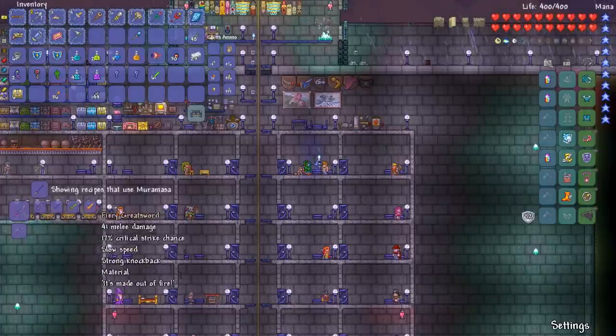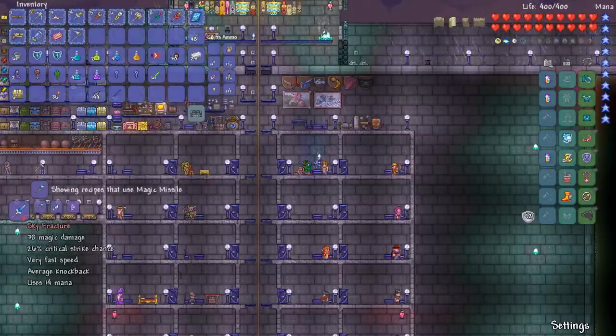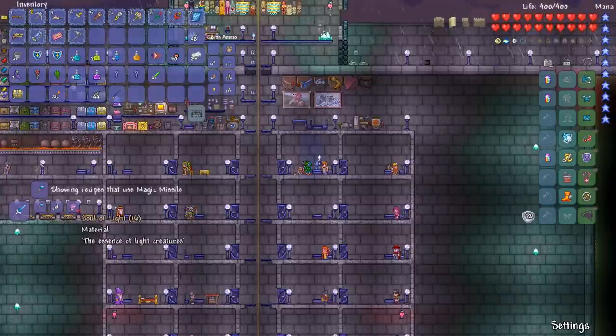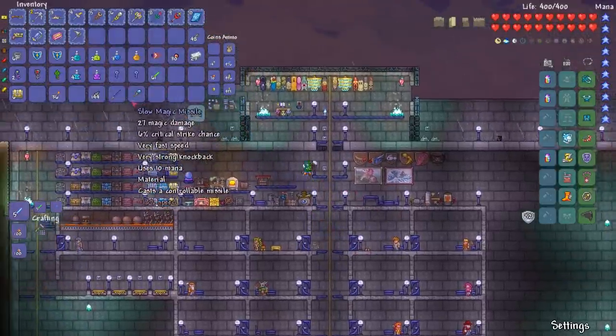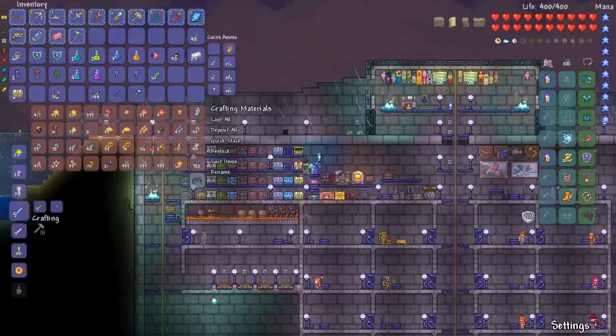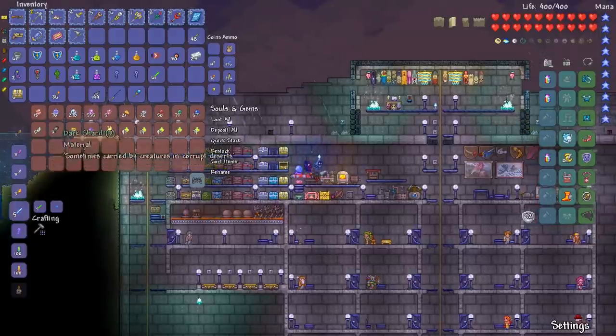Maybe I should have kept some of those old weapons. And then this - what is that? A Sky Fracture? Light Shard and Souls of Light. I want a Sky Fracture - that sounds cool, I want to fracture the sky. It needed Souls of Light. I got five. And it needed Light Shards. How many did it take? It needed 16 Souls of Light.